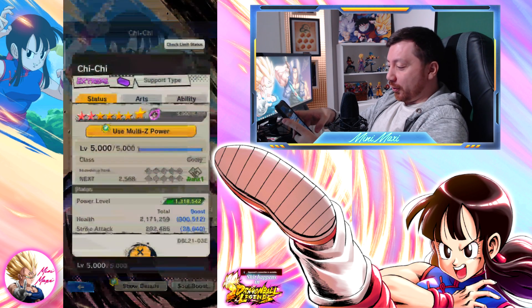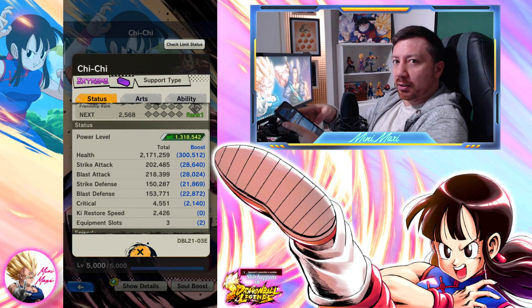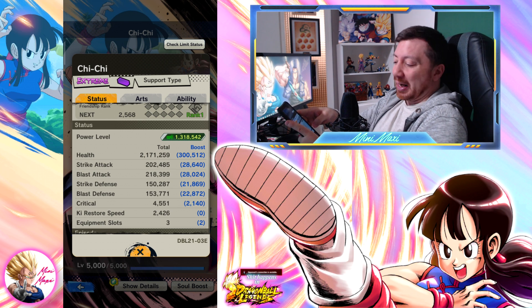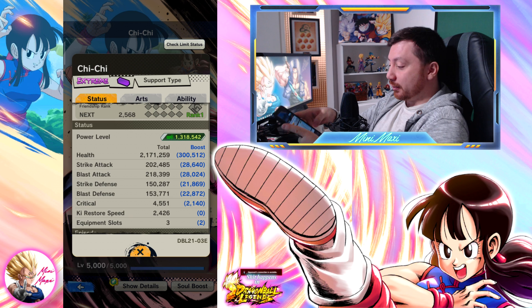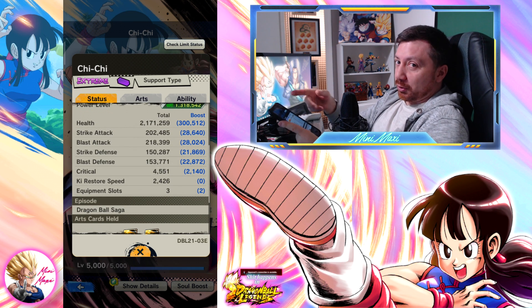Why her? Because I have her at 9 stars and her stats are actually not that bad at all. 2.1 million health, 202 strike, 2.18 blast — and the defense is 150, 153. Pretty good if you ask me, for an EX girl.